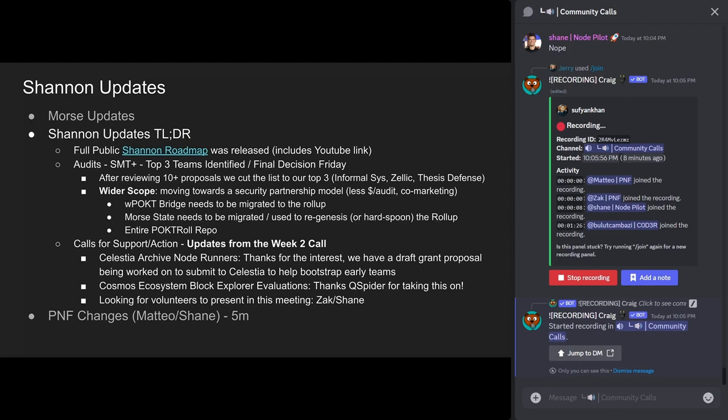Thanks to Q Spider for taking on the block explorer evaluations. Also, the two-times-a-week engineering calls are now open for anybody that's curious to join. They happen on Tuesdays and Fridays. You can get to them by joining the Grove server Discord — if you're curious about getting under the hood with the team, join the call. We've seen people like Ian and Jane and others pop into those occasionally.